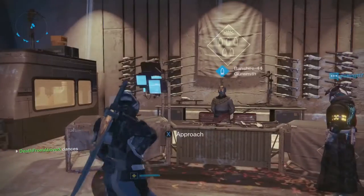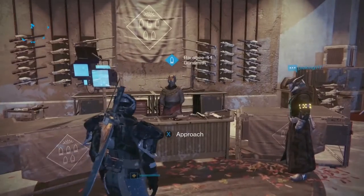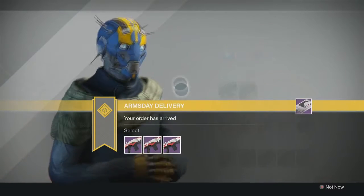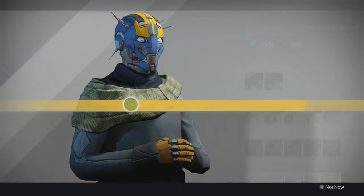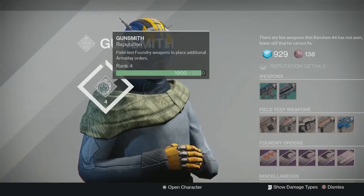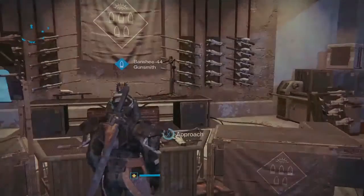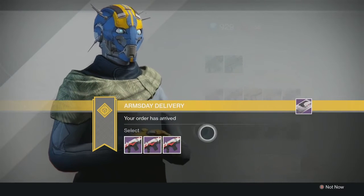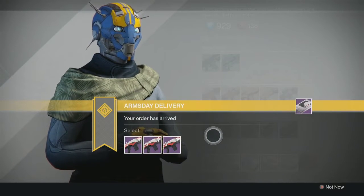That's the field test weapons — my quick and dirty guide on how to get those knocked out. They gave me about 250 rep each, and I was really excited because I thought I was going to hit rank 5 and get the First Curse. Unfortunately, I ended up 100 rep short. I don't think you get rep for the packages, so we'll have to wait until next week for the First Curse.